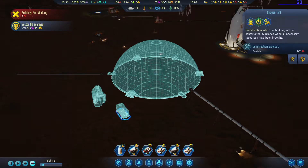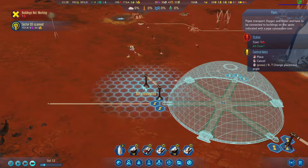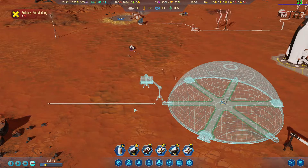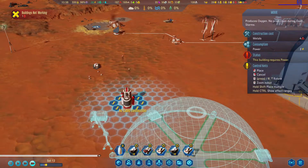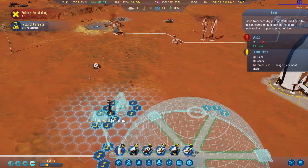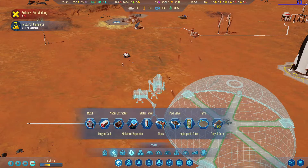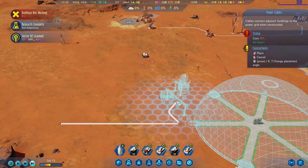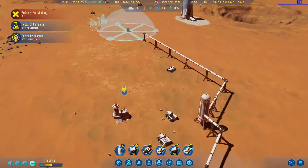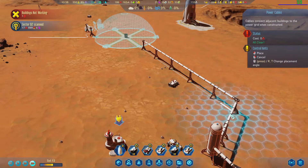I put it in the wrong place, that's okay. Let's go off the edge here — put our MOXIE about out there. Research complete. We're gonna have oxygen, just need power. That should be good there. Let's get power all the way down to back here.